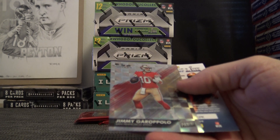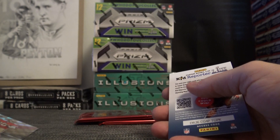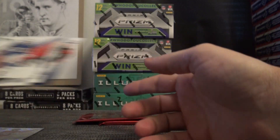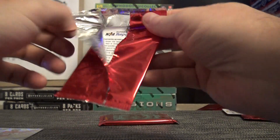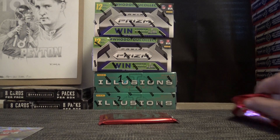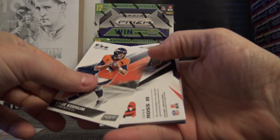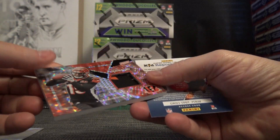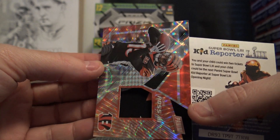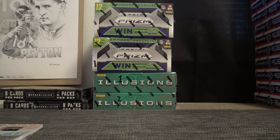We'll start off with Jimmy G, 65 of 99. Harkey gets the first one — just base. And base. Oh, here's the fat one — the fat one is John Ross, and that one is 25 of 25. Kind of hard to see that. Harkey, you get the numbered card and the fat card from the bonus packs.